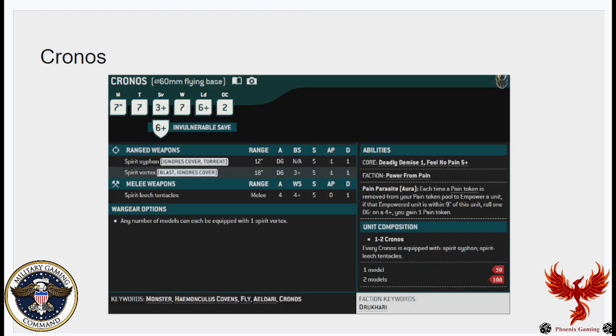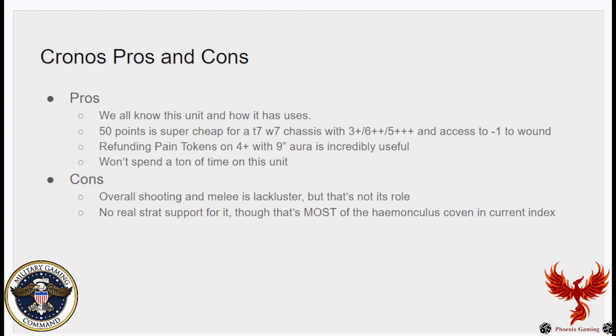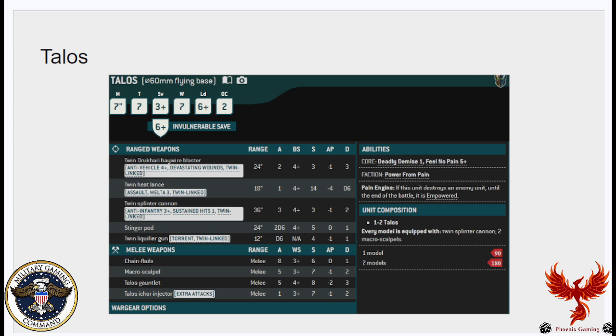Chronos — I'm not going to spend a lot of time here since we've covered them before. At 50 points it's really cheap for the chassis: T7, seven wounds, 3-up save, 6-up invuln, 5-up FNP, same access to -1 to wound, and it refunds a pain token on a 4-up within a 9-inch aura. The biggest cons are that shooting and melee are lackluster, but that's not its role — arguably why it's so cheap. Like most Homunculus stuff, there's not a lot of good strat support for it.